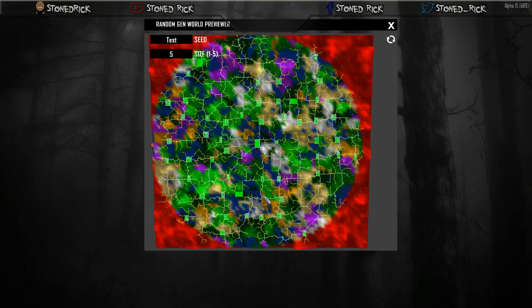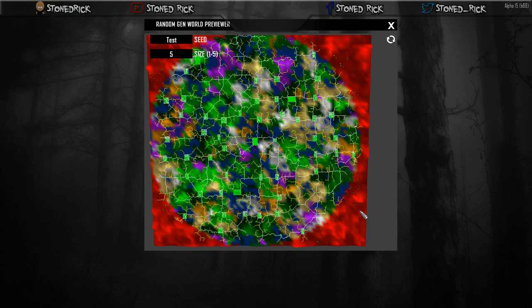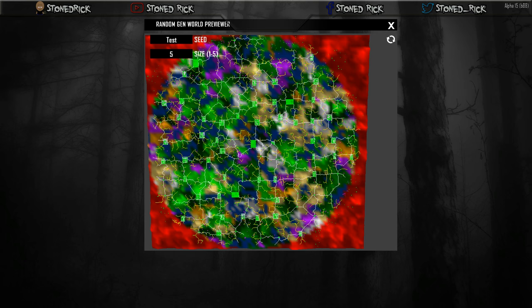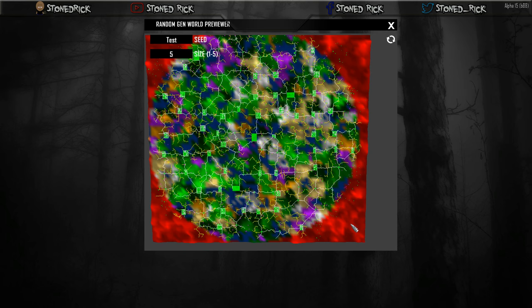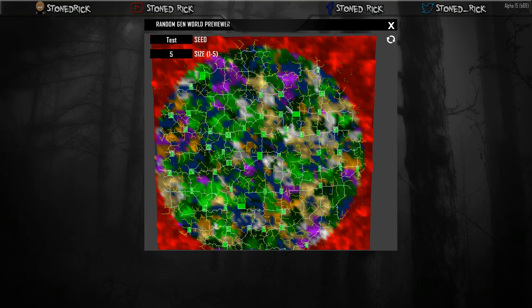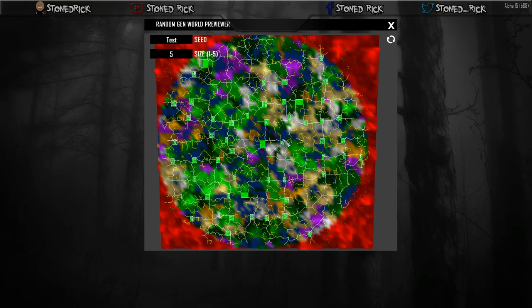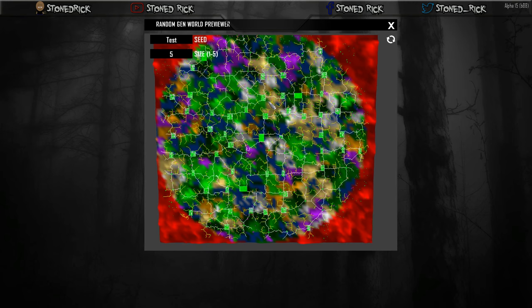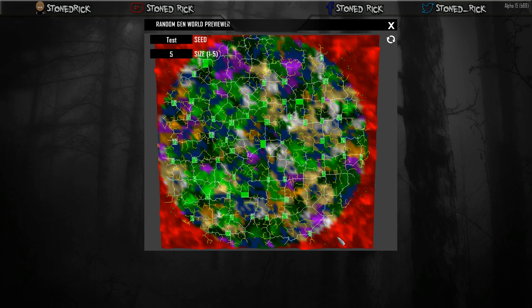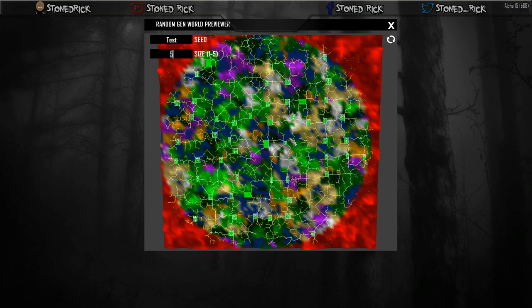I don't know what this red thing is, but — radioactive, that is the word. I think these red bits here guys are the radioactive areas in random gen. I heard it was in Navezgane but I never really play Navezgane, I always play random generated worlds. So yeah, we might have a bit of nuclear wastelands around here. If you guys know what it is, let us know, drop a message in the comments below. That's pretty much it guys, thanks for watching and happy gaming!